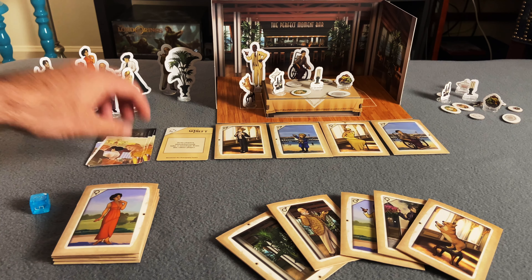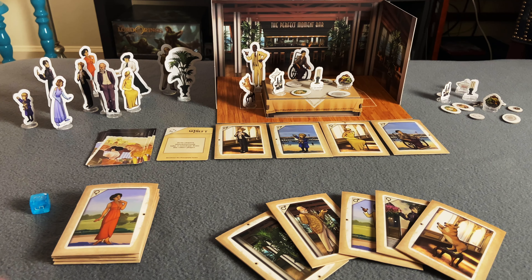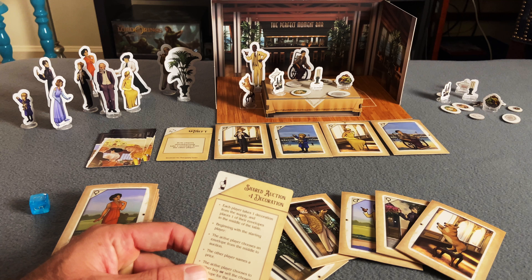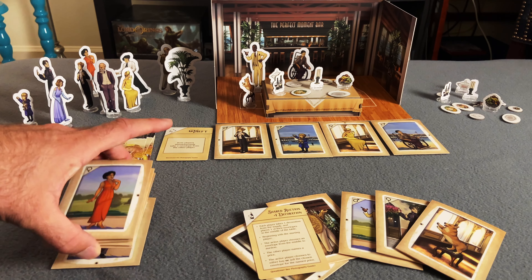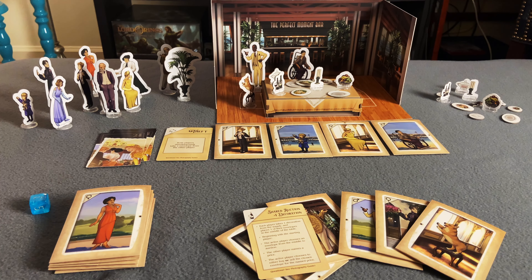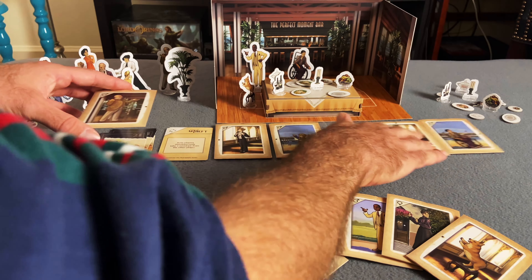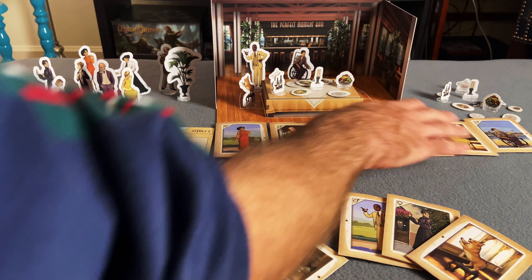This is how you go through rounds. Let's get to an auction to show how that works. We finished the round, rearranged all our figures following the starting player reference card, and then we flip it over — we have an auction. This is a shared auction plus one decoration. Each player takes one decoration from the supply and places one of their envelopes in the middle of the table. Your opponent doesn't have decorations, so keep it simple. You take a decoration — it can matter for your final picture, but you'll learn that strategy by playing. Then you pick one of your envelopes to put up for auction, slide them in so new ones go to the left, and take whatever theirs is on top.